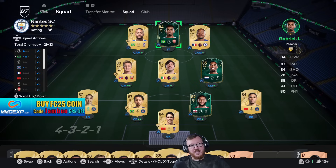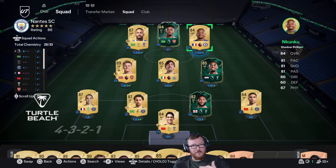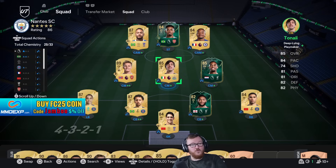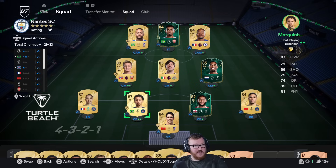It's a bit different this year because you've got the CAMs instead of the centre forwards from before, where you could set them to getting behind and all that stuff. We're having to do things a little differently now. But this is a 4-3-2-1 setup I'm using at the top end of division one, which at this point is essentially the elite division anyway.